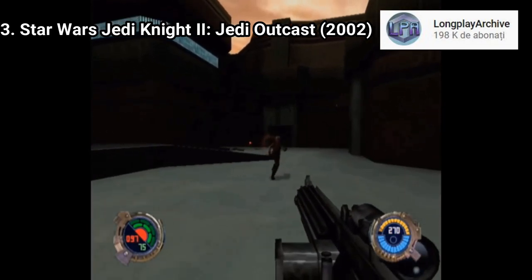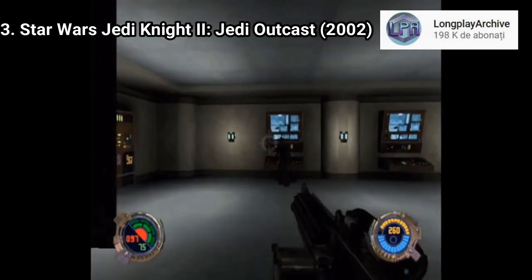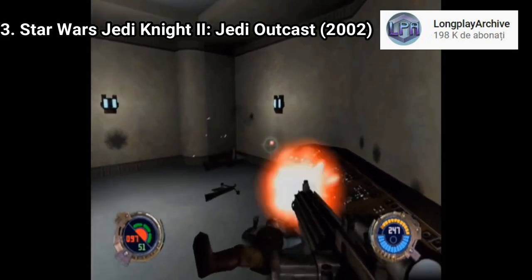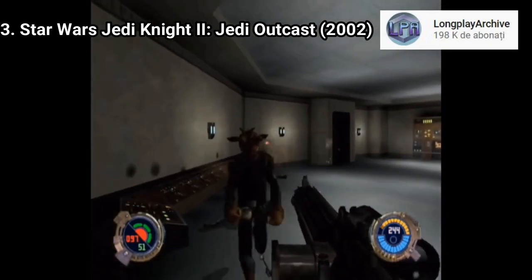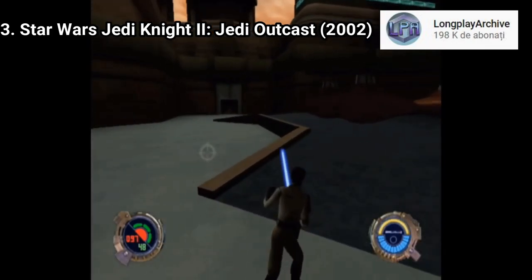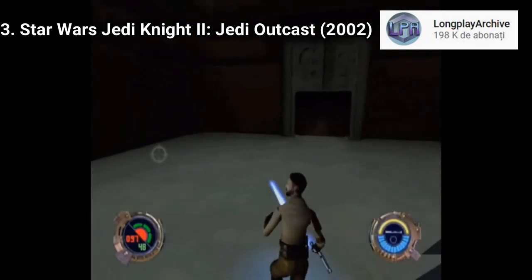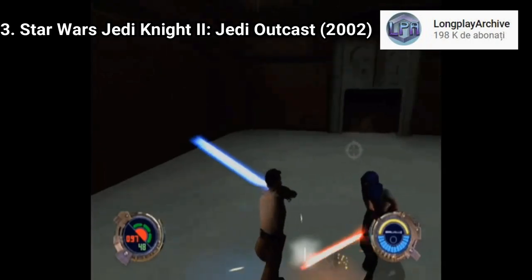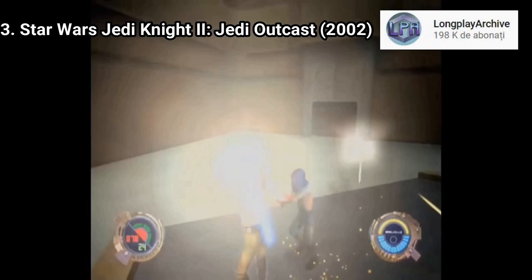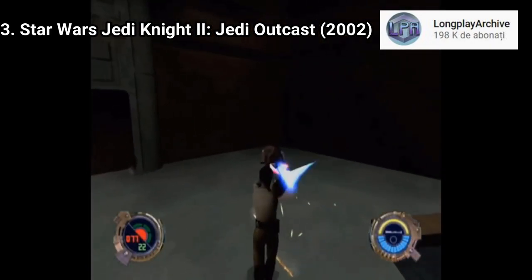Star Wars Jedi Knight 2: Jedi Outcast is a game that for its time was great, and even today it can be great. You play as Kyle Katarn, a Jedi Outcast. You get normal shooting levels where you'll also have some jumping to do and unlocking doors. But Kyle Katarn isn't just someone who shoots — he's a Jedi too, which means he'll be using his force abilities and attacking with his lightsaber. And what makes the game even better? Jedi Battles. You get plenty of them. It's one of those games that no matter how much they age, they will still remain amazing.